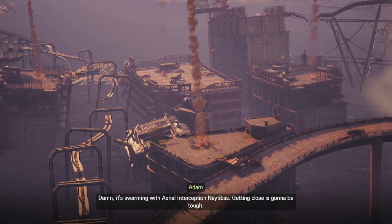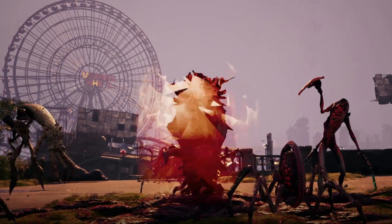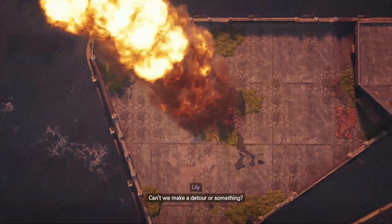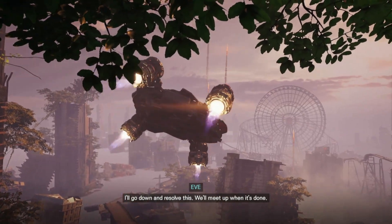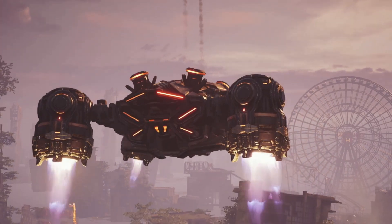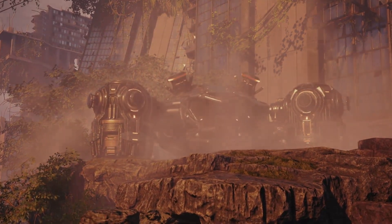Oh dear — it's swarming with aerial interception nativas. Getting close is going to be tough. Why is it shielded? And why do they have anti-air? I think the other routes are the same. I'll go down and resolve this. I'll meet up when it's clear. Well, here we are instead. I guess we're not going to space just yet.